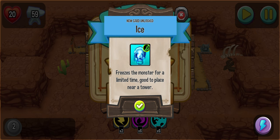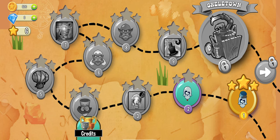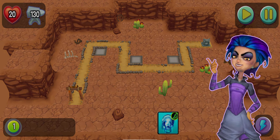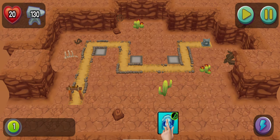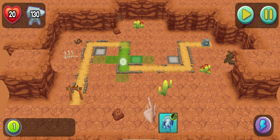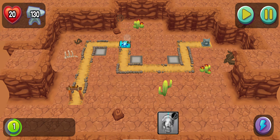I got a new card — freeze the monster. Again, a textual tutorial. My character plays this magic ice card into the path. Let's place it here so it maximizes the freeze time.